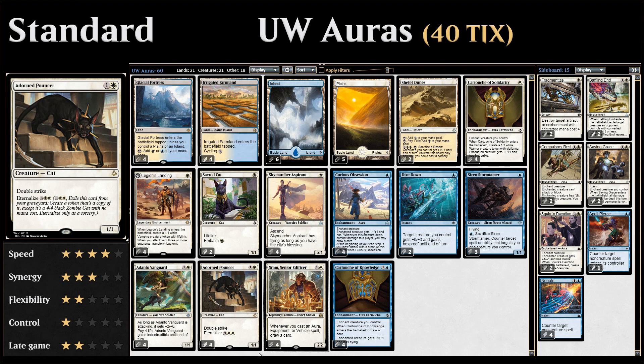We have four copies of Adorned Pouncer — a two-mana 1/1 with double strike, which stacks quite nicely with all our enchantments. We can also eternalize the pouncer from the graveyard to make a 4/4 double striking cat, which is quite menacing.